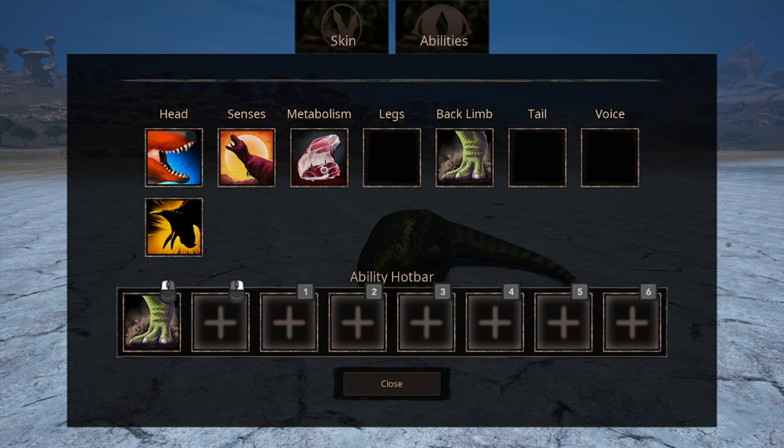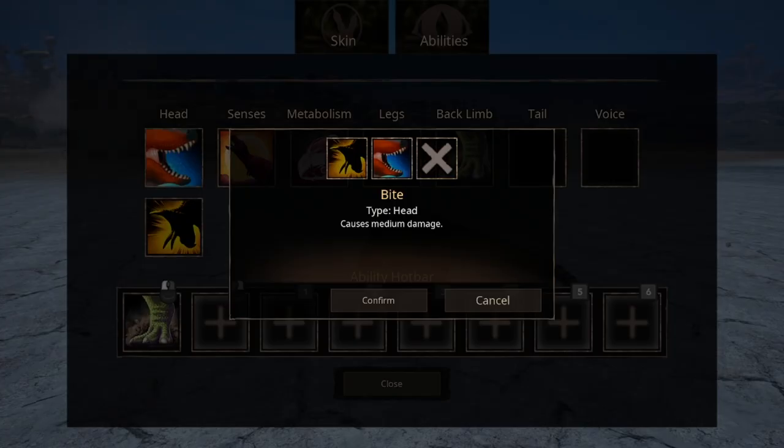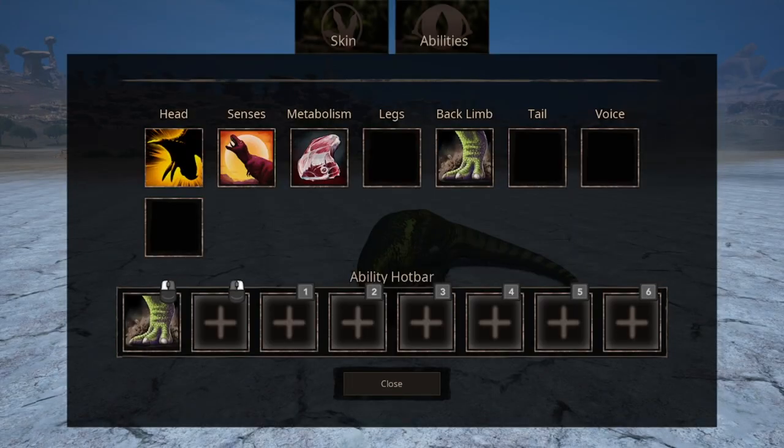For head abilities, we have the normal bite — nothing too special about it, other than it causes normal or medium damage. The other is a headbutt, a quick headbutt attack which can be used while running. It does smaller damage compared to the bite ability, but it also causes a knockback effect, which can be helpful in some situations.